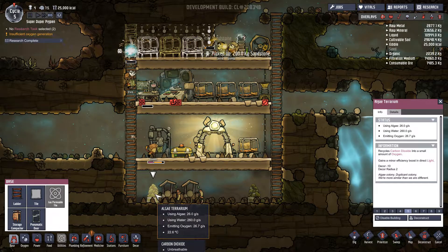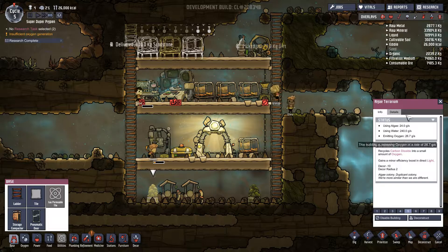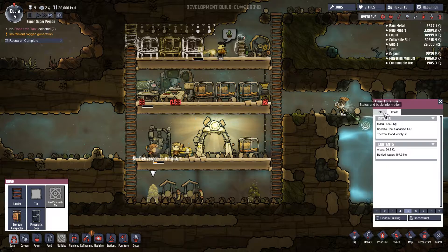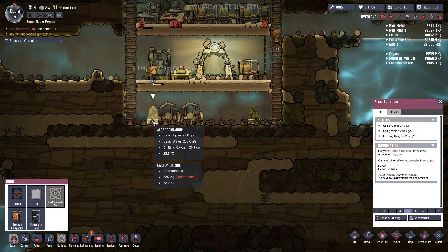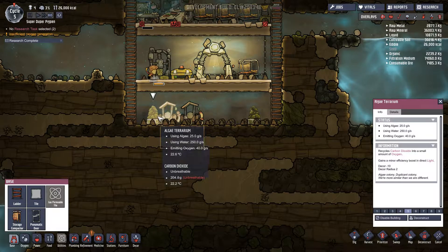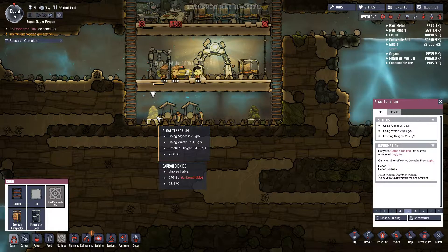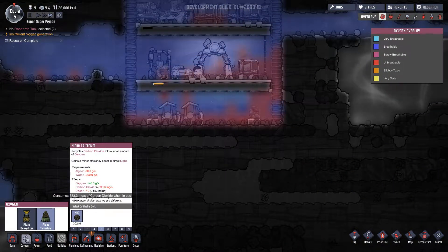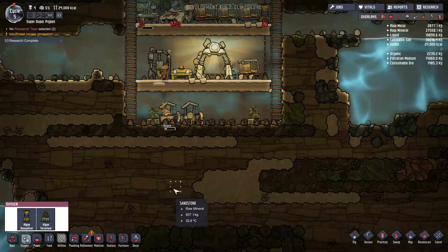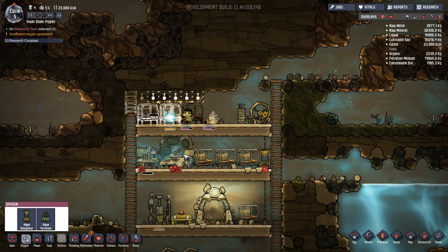Looks like we got our algae terrariums going. On the tooltip — it just says it's emitting oxygen. It doesn't say how much CO2 it's bringing in though. Yeah, takes in a lot of CO2, doesn't release that much oxygen. But at least it'll take care of our CO2 issues.